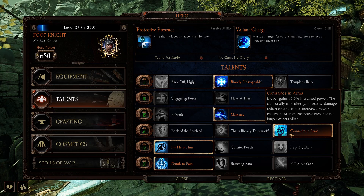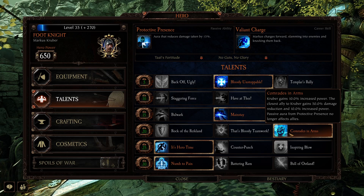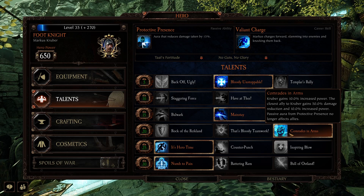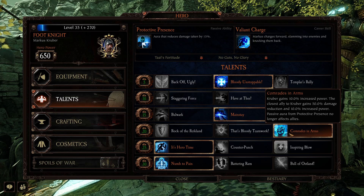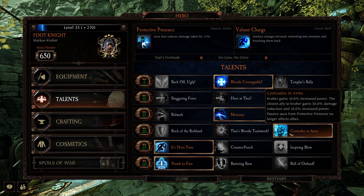And then we've got Comrade in Arms. Kruber gains 10% increased power. The closest ally to Kruber gains 50% damage reduction and 10% increased power. The passive aura from Protective Presence no longer affects all allies, but you get more damage.